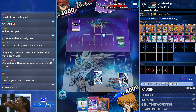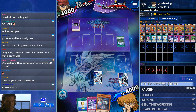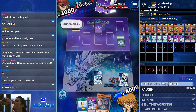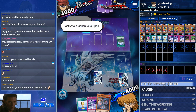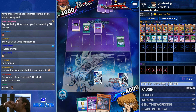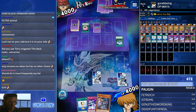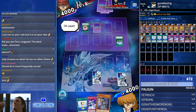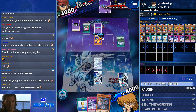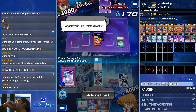Now we're facing a 30-card Dino deck - interesting. Shard of... what is going on? Is this 2017 January Dinos that runs Two-Headed King Rex and Crawling Dragon?